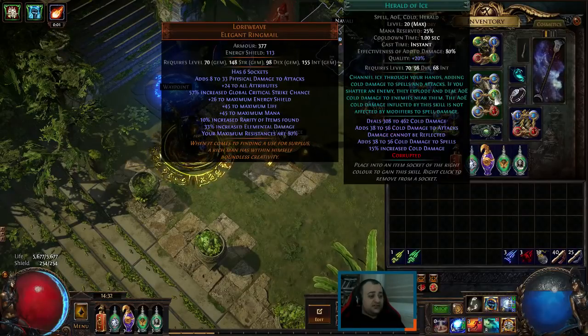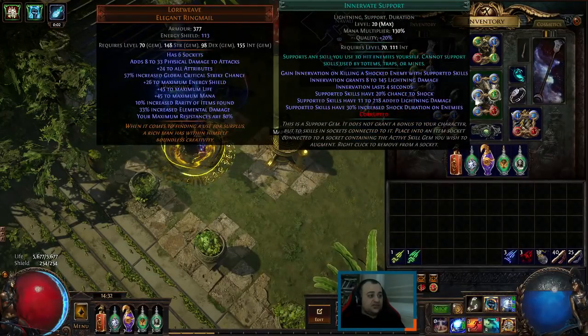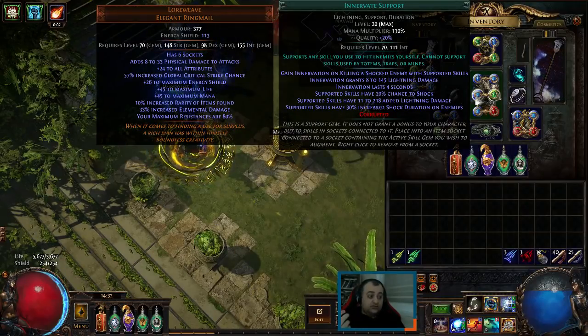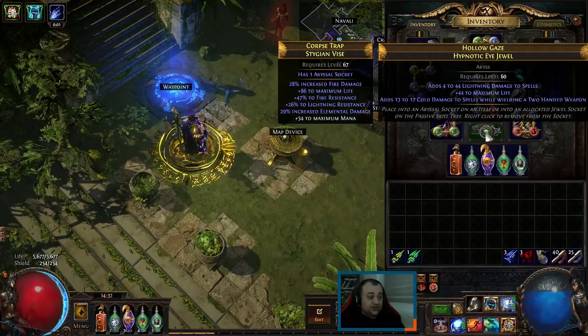For the rest of the links we have Herald of Ice and War Banner as our reservation. Herald of Ice is linked with Innervate, which gives increased damage to Herald of Ice and the Innervate bonus that gives us additional lightning damage whenever we kill a shocked enemy — which happens all the time because we do have some lightning damage to spells.